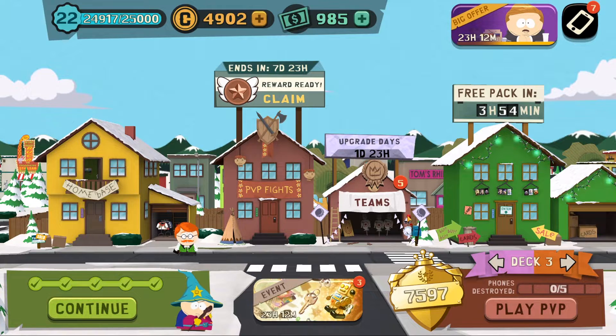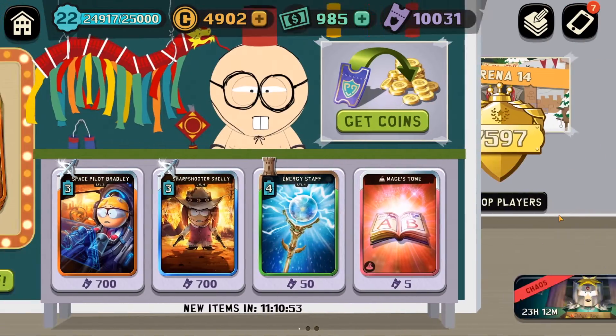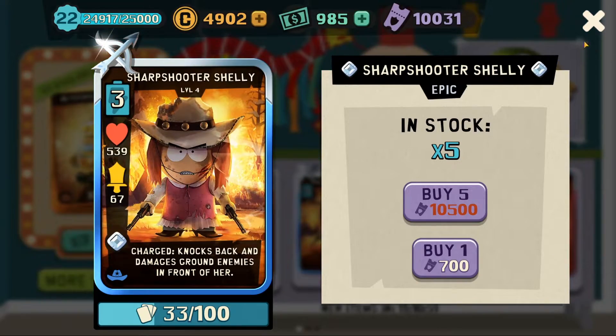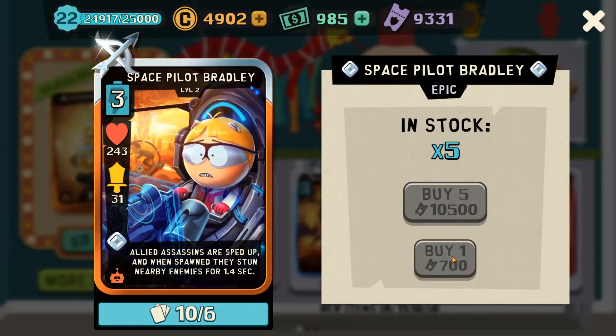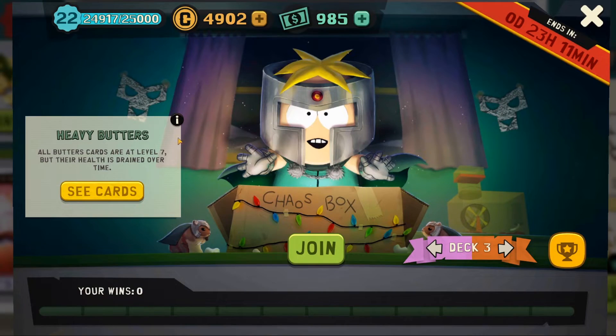Alright, welcome back to a South Park Phone Destroy video. Today we're taking on the new chaos modes. Now we did find yesterday that the Bradley is not a bad thing. In chaos mode, since it's Bars' birthday, all Butters' cards are level seven, but the health drains over time.